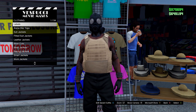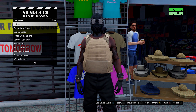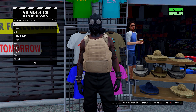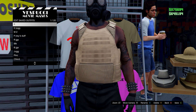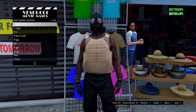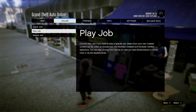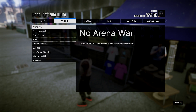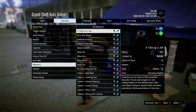Over here, you want to save this outfit in slot one — overwrite the save. Then back out of this menu and open up your pause menu. Go to online, go on jobs, play job, go on to Rockstar created, and go on missions. Start up a Titan of a Job.